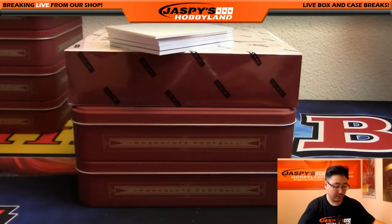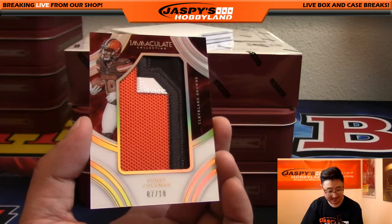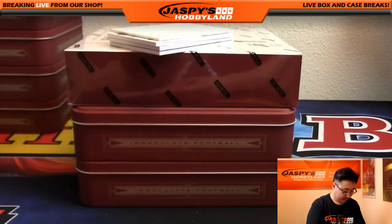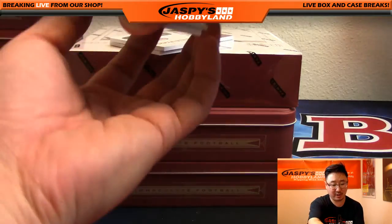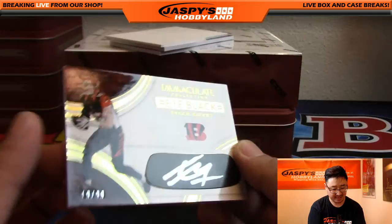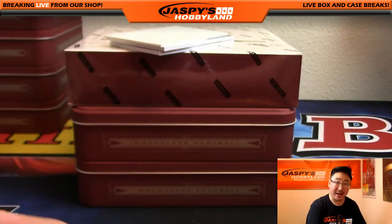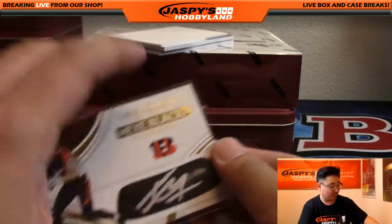Next one — nice — Corey Coleman. Check that out, seven out of 10, nice patch. Very cool. Nice set of colors and a nice patch for Shihadi on that Corey Coleman, one of the rising stars for the Browns. Tyler Eifert — nice Tyler Eifert autograph. I love that the stickers are eye blacks, right? Eye black stickers — I think it's such a great idea. Love it. Nice silver ink autograph on that eye black as well. Very cool. Tyler Eifert.